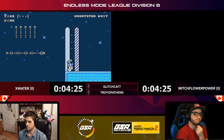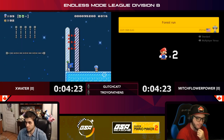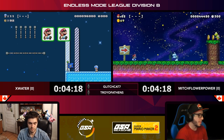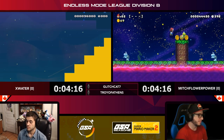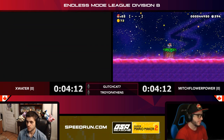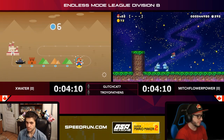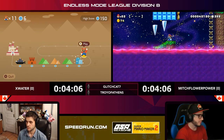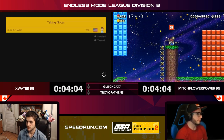Mitch having a lot of trouble with these changing lava patterns. Why is there a checkpoint at the end flag? We'll never know — it's a phenomenon that occurs in Maker and I've never understood it. 'Just in case you die' — yeah, okay, you win actually.